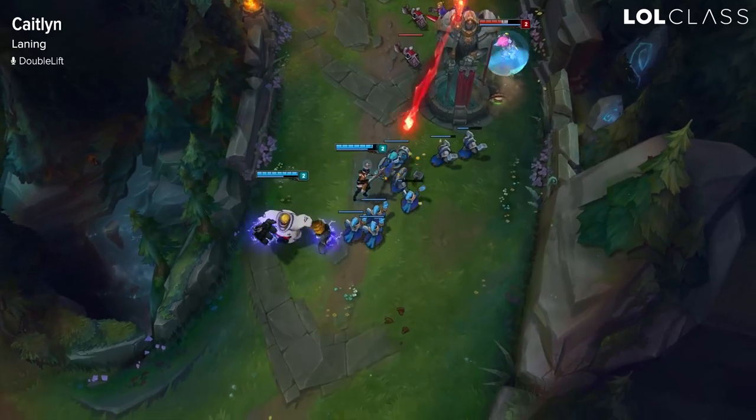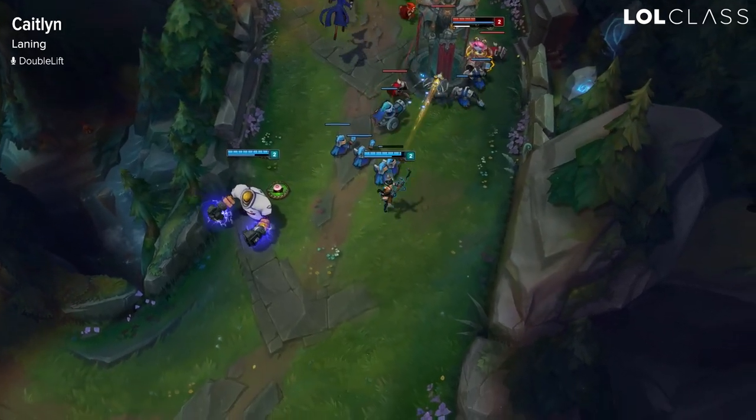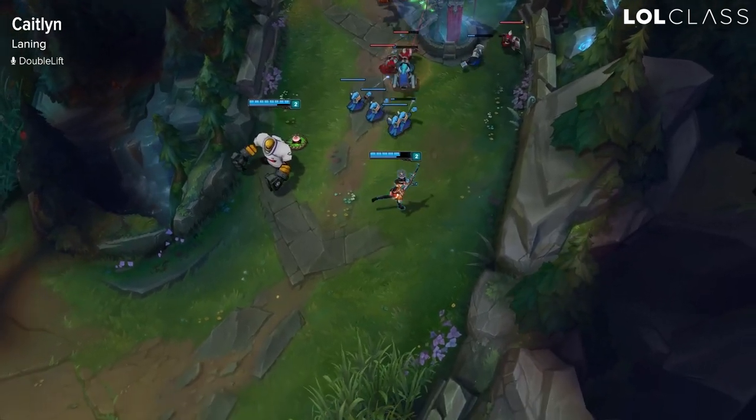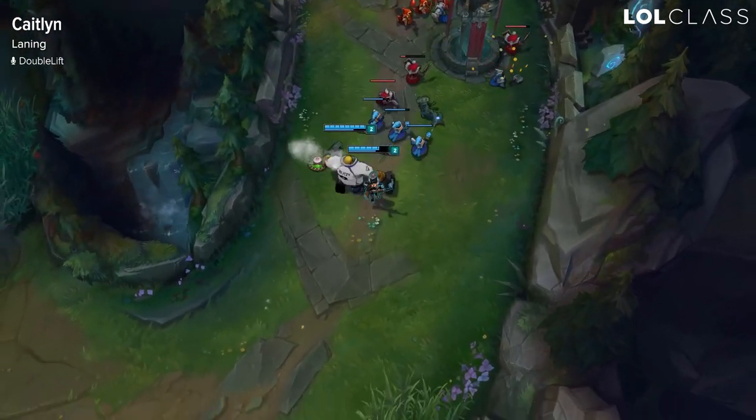There are a lot of options available, and if you're getting ganked a lot try to put traps in the brushes instead of in the middle of the lane — then once the jungler walks into the brush to try to gank you, you'll have vision of him.